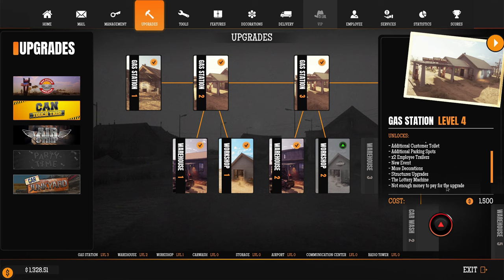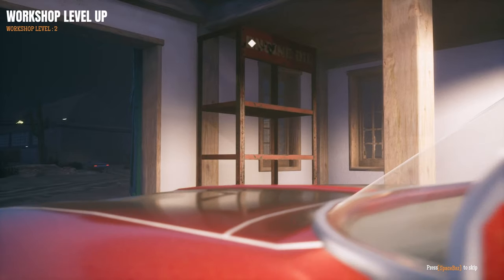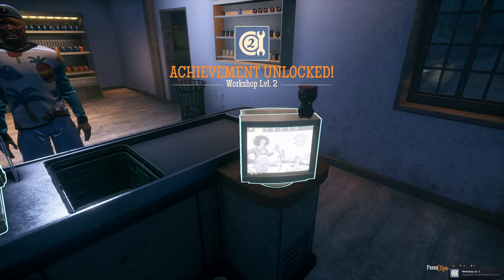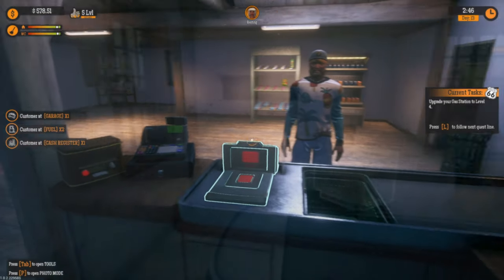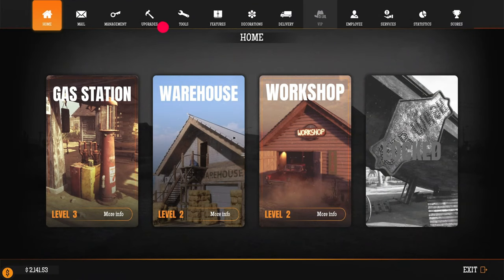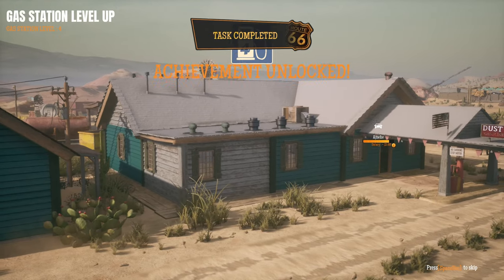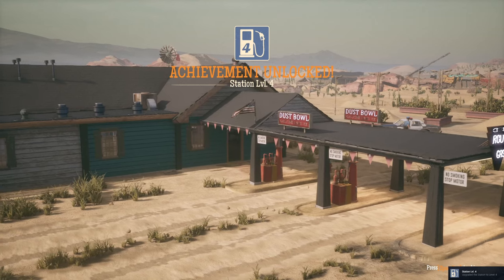I need more money — let's unlock this one then. Save up and earn some more. We got another achievement: Workshop level two! Alright, saving up money first. Now we have enough — let's buy the next gas station upgrade. Look at how big it will be! We've got the car wash. Achievement completed: Station level four!